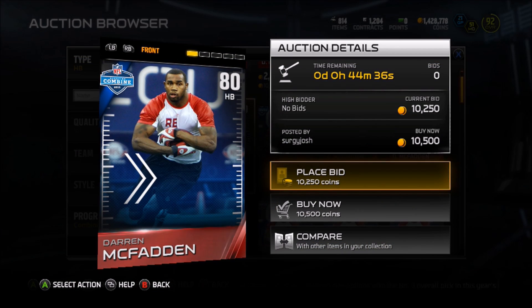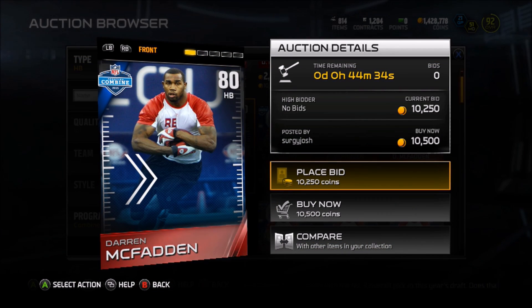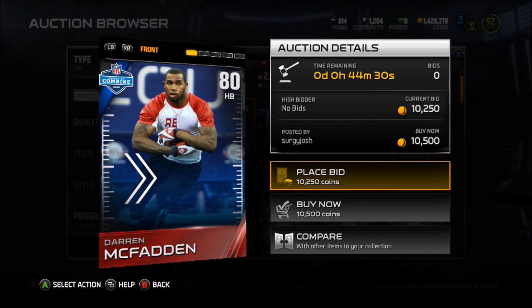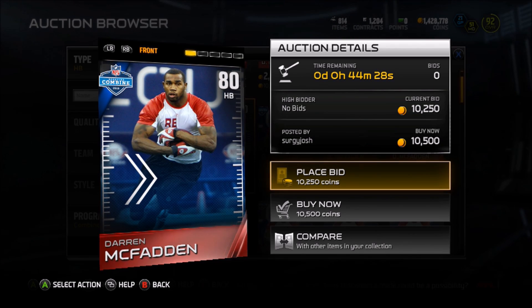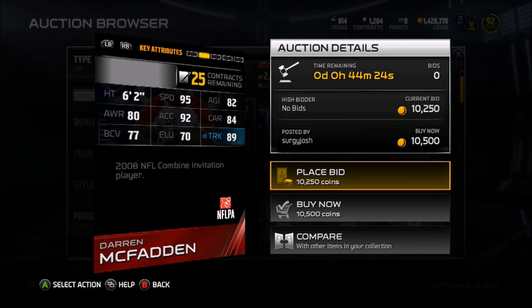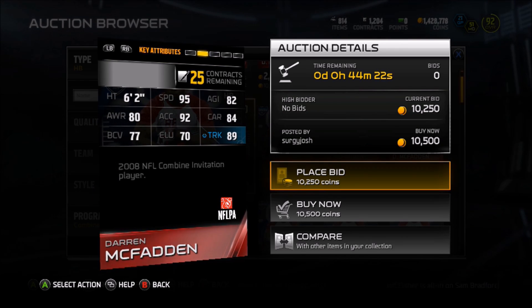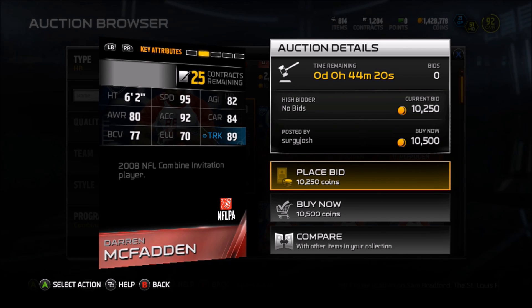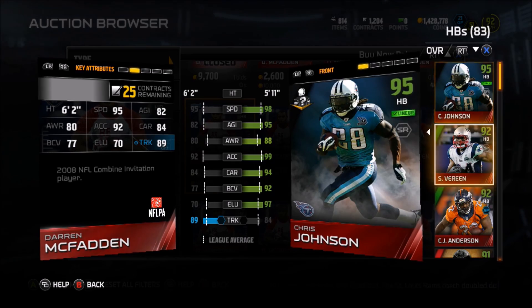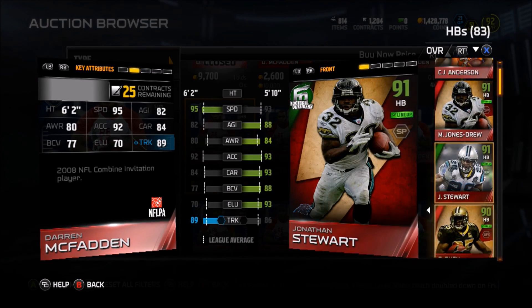Up first today, we have one of the coolest nicknames in football — Run DMC halfback Darren McFadden — going for around 9,000 coins. His price will get cheaper than that when people start pulling more packs. Look at this guy right now, he's 10,000 coins, and look at this card: 6'2", 95 speed. That's pretty much all you guys need in this game. Denard Robinson in this game is a glitch — you guys got the 80s of Denard Robinson, he is so fun to play with.